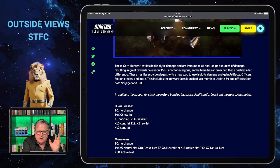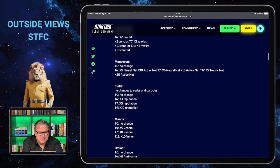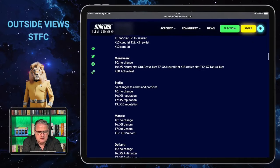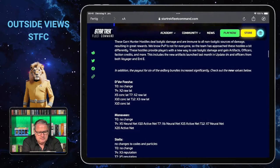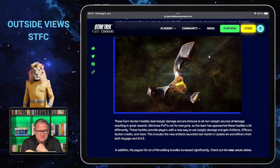They say you can achieve artifacts, officers, and faction credits from the Gorn Hunter hostiles, and I'm really looking forward to seeing where they will be. There will be changes to some of the export bundles as well. I fortunately have done a little bit on my isolated damage and isolated defense, but I hope it's enough. I do have possible crews for that, so it will require a lot of testing.